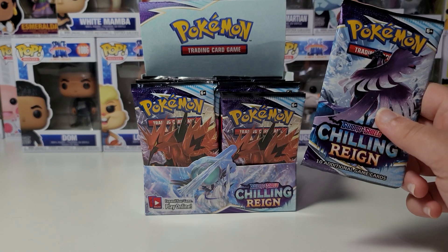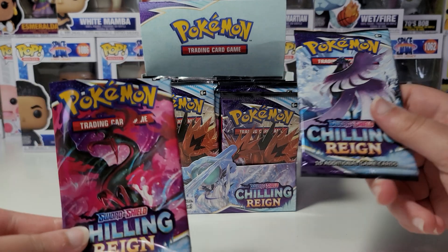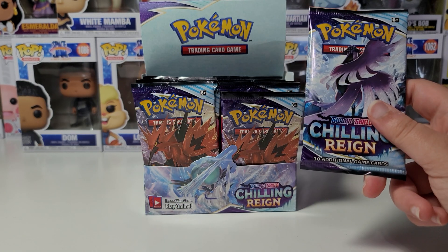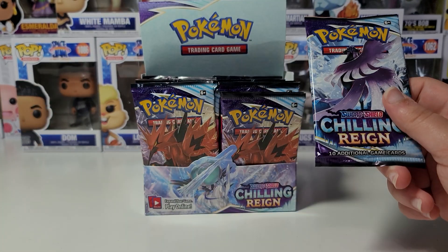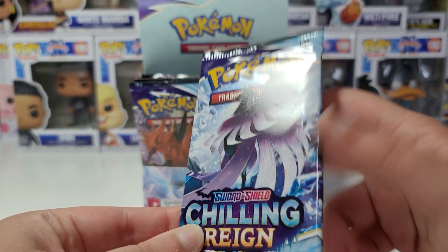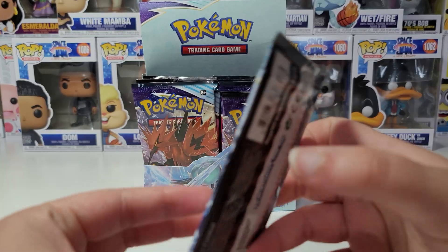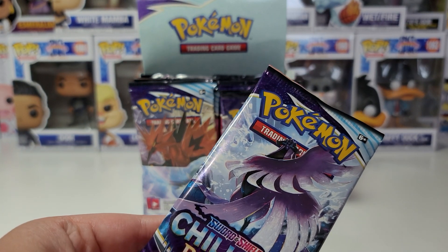Out of all three of the legendary birds — Zapdos, Moltres, and Articuno — Articuno has always been my favorite, even in this form. I really like how Moltres looks, and I still like how Articuno looks. I'll probably have to see different versions instead of just the pack arts to decide my favorite, but in the original version, Articuno has always been my favorite.